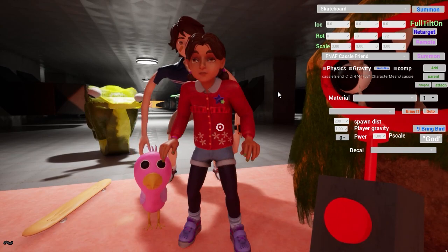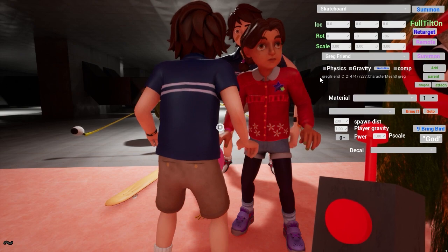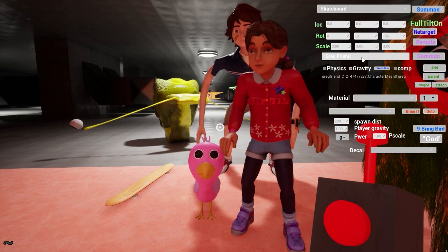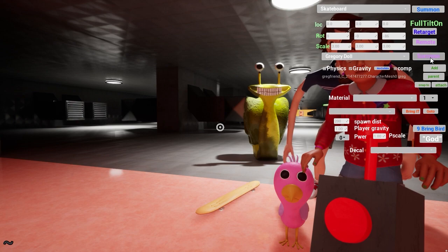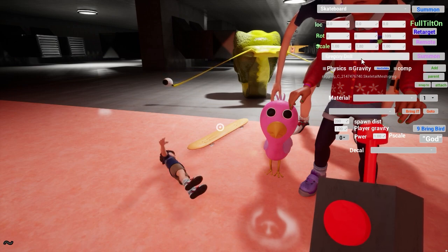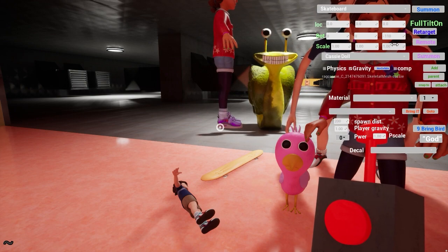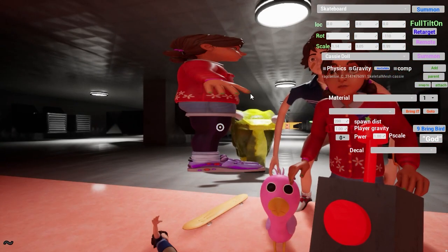We have Cassie as a friend, we have Gregory as a friend, and of course you can ragdoll them — but if you try to ragdoll the friends they go through the floor, so you can't do that. I don't know how to fix that, so you have to have a separate ragdoll. You can do whatever you want with them if you don't have physics turned on. So we have Gregory ragdoll and Cassie ragdoll — boop — and yeah, you can mess with her.